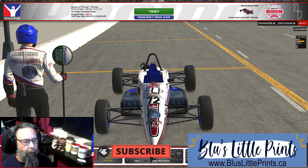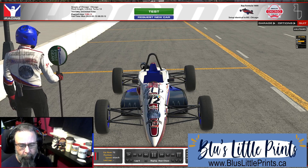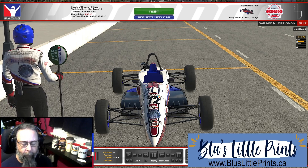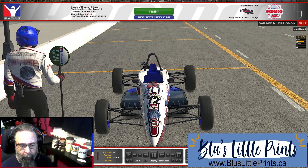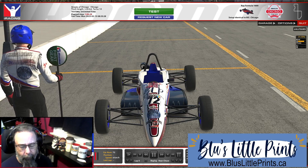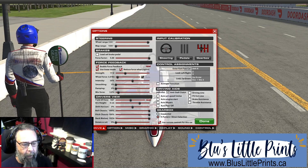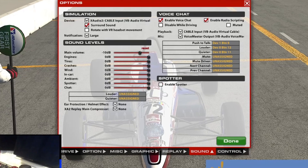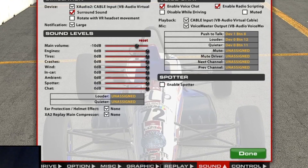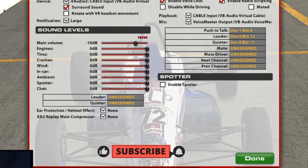We've gone through the initial setup and now we're sitting in iRacing. Right now it's pretty limited because you still need to learn the commands, but some of the big ones you really want right off the bat are making changes to your pit stop and changing your black boxes — all with a voice command. The first thing you'll have to do when you come into iRacing, if you've been using the iRacing spotter, is go into your options, go into Sound, and make sure your 'Enable Spotter' is checked off. With the spotter off, there are no spotter calls, so I just leave everything as it is.